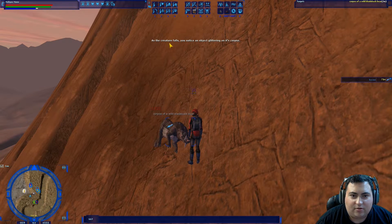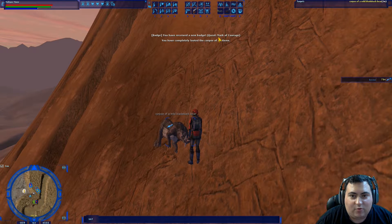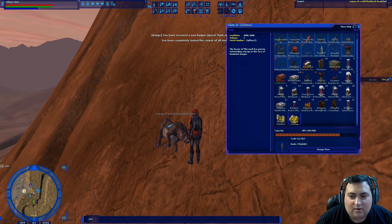Alright, so you kill it. As the creature falls, you notice an object glittering on its corpse. So we're going to loot all. And you loot the Mark of Courage. And you get the badge — Mark of Courage. That's it.